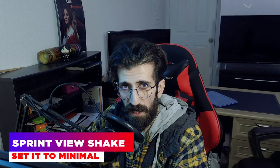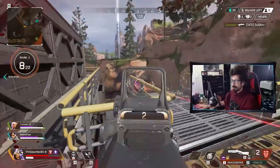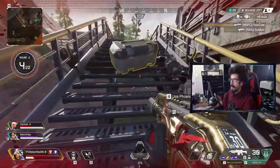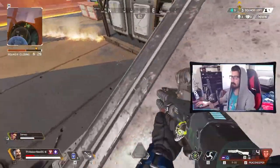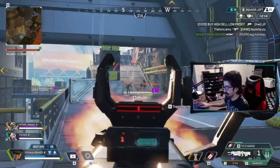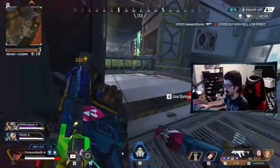Tip number five is sprint view shake — put it on minimal. Constant movement requires new objects to be rendered in or out. The shaking effect that occurs while running may seem more realistic, but it also affects performance by introducing an additional motion source. Keeping this setting at minimal also makes it easier to spot enemies while running — this is super important.